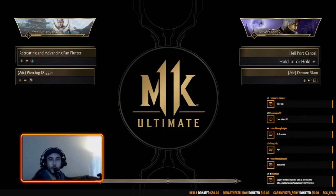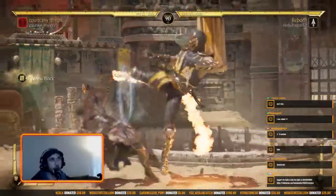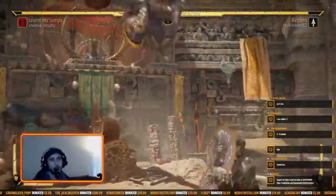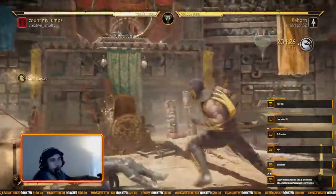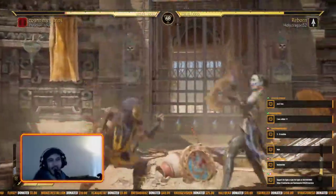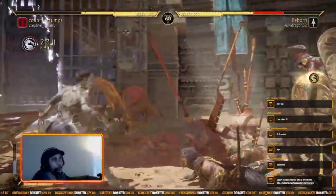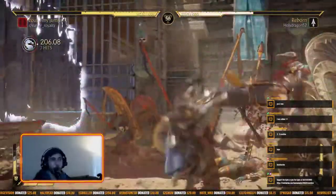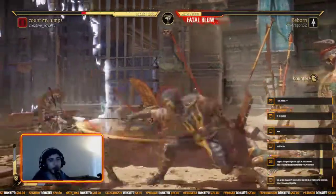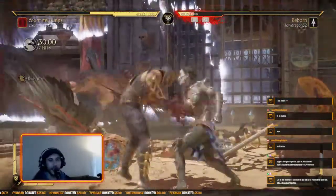Right now we have Creative Royalty freeing up Holy Dragon — this is not a drill, ladies and gentlemen. He is getting blown up. Flawless block out the gate, Creative jumping over, one-two staggers. Holy Dragon getting the empty jump shimmies, keeping himself safe from the breakaway. Creative catching him — nice flawless block anti-air, do not jump. 21% and a side swap in the corner. Are we gonna see some swag combos? 32% one-bar from Creative. Back out of the corner — against Scorpion, your positioning is never guaranteed.